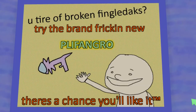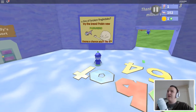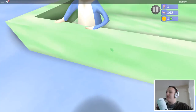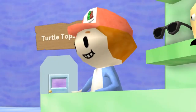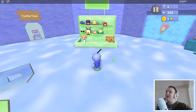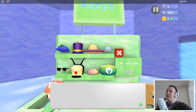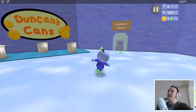You tire of broken finger decks? Try brand new Plifangro. There's a chance you'll like it. Trademarked. I'm so confused. So I guess we'll go to the shop. There's a guy here with a hat — what does your hat say? Jabrinch. Hey there, rebel boy, want to buy something? Would you like to take this off? All right, enjoy being headless. So I can take off the hat, but I actually kind of like the hat. I like it without the hat too — that's a hard choice. So what do I need? I need coins, but I've not found any. So I guess you can only get it for Robux. Maybe I would like a top hat. Noddy's Resort or Turtle Tops?